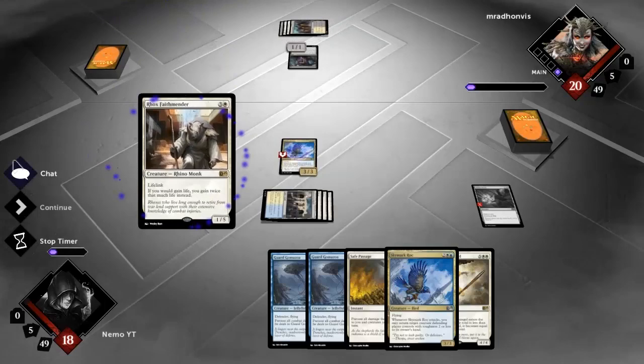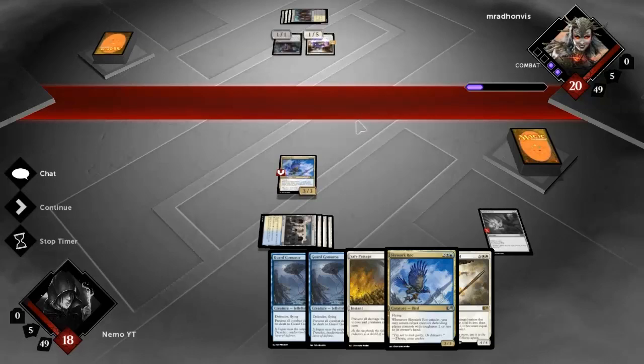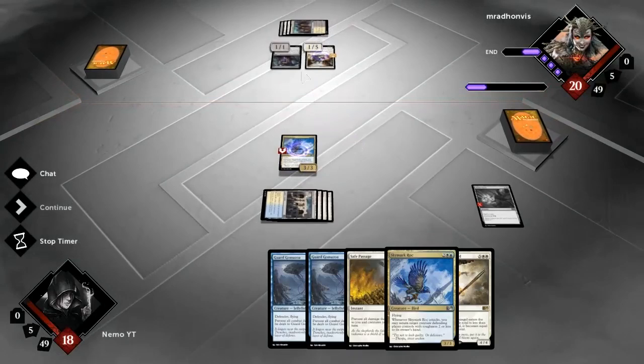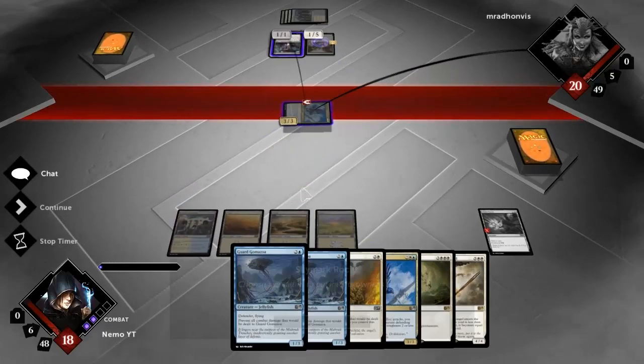It looks like he's playing a life gain slash control deck - who knows. There's a nice combo with the life gain: there's an enchantment that says whenever you gain life, target opponent loses that much life. Then there's a card that takes away half of your opponent's life and you gain that much. Put those two together and you win the game.